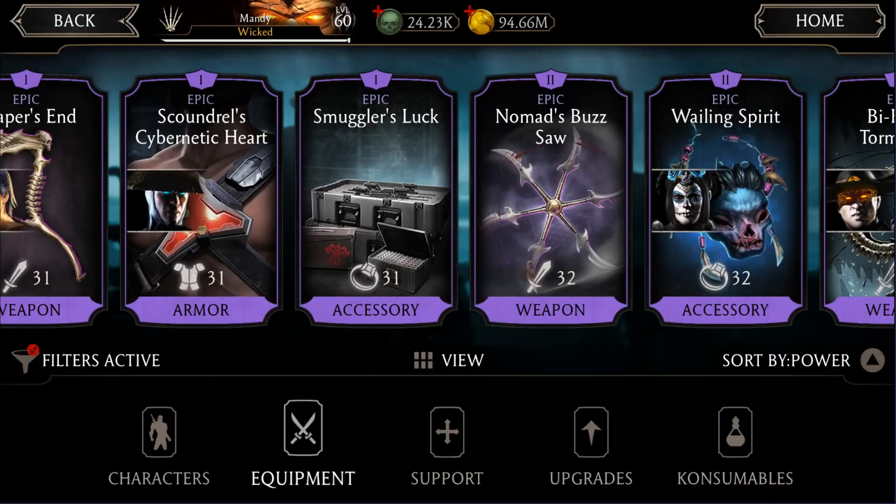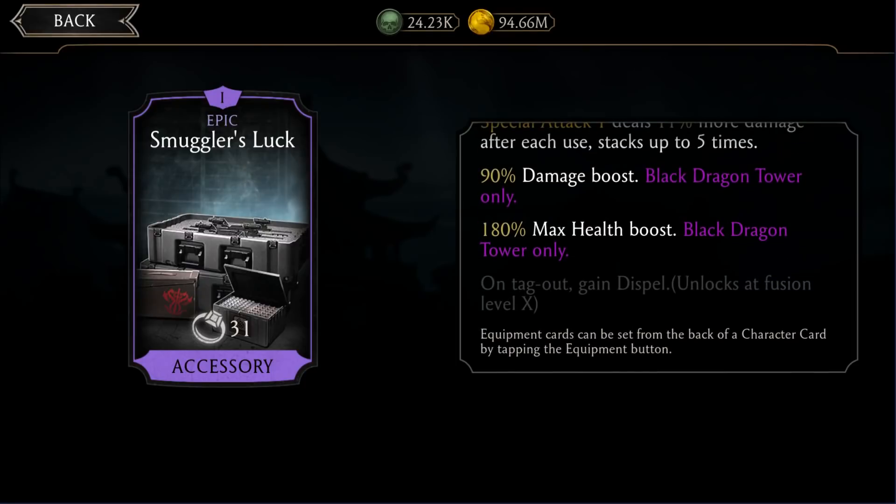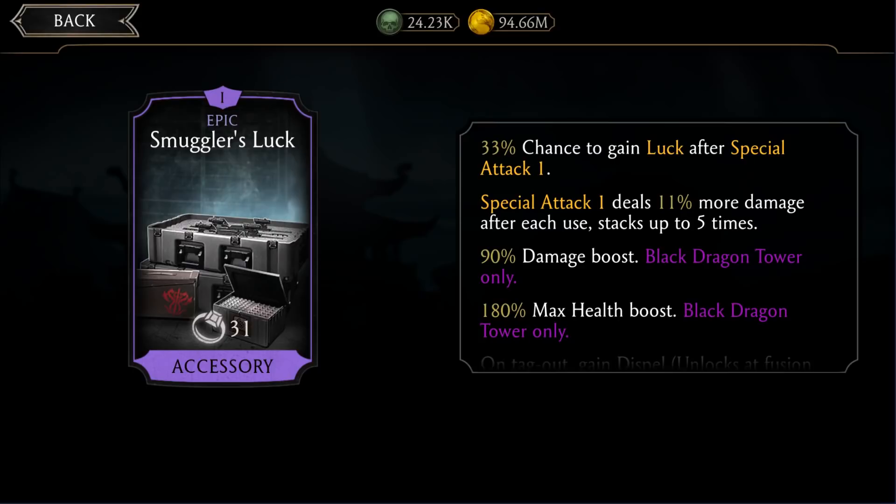The next epic is the Smuggler's Look. This one is good at fusion 10 — on tag out you gain a spell — but that can be partially useful or useless depending on the situation. I wouldn't spend money to max out this item. It stacks up the damage of Special 1 five times, which will be really good for fighting bosses across any tower, especially on Night Hunter Johnny Cage or MK11 Scorpion, or any character that heavily relies on Special 1. Outside of that, it's still good but not great.